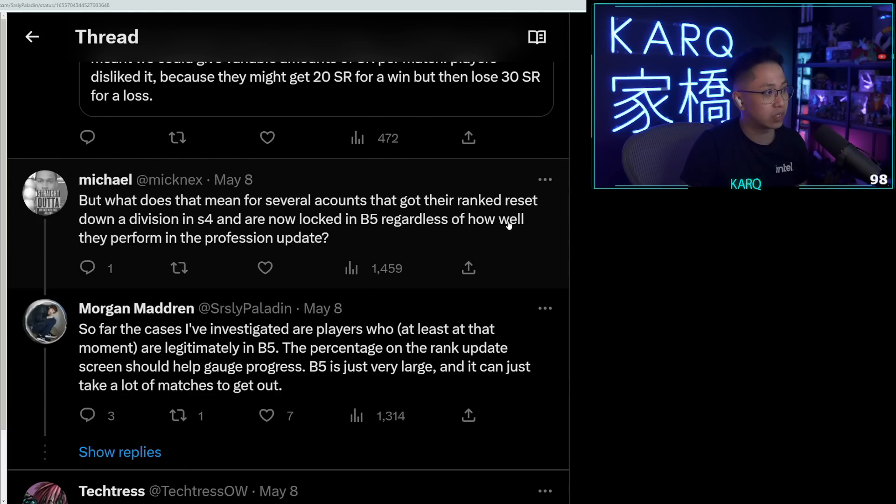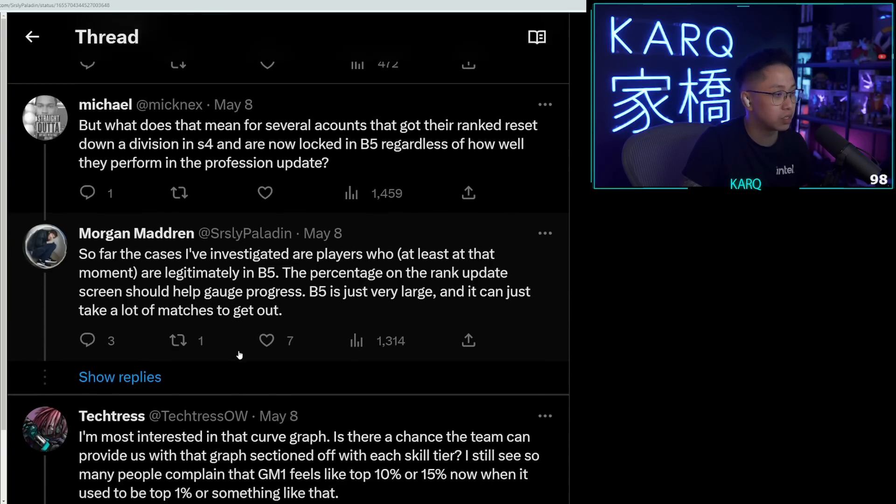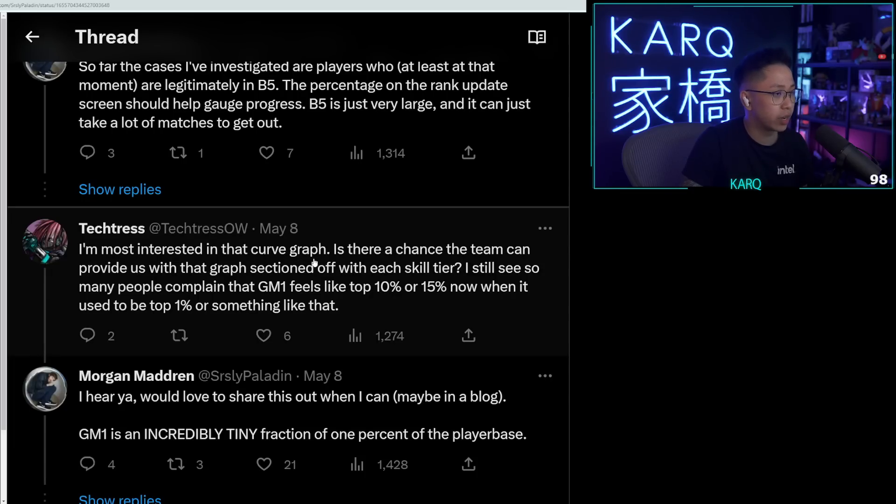More Twitter questions: what does that mean for accounts that got their rank reset down a division in Season 4, now locked in Bronze 5 regardless of performance? Morgan says the cases he investigates are players who are legitimately in Bronze 5 at the moment — the percentage on the rank update screen should help gauge progress, and Bronze 5 is just very large, so it can take a lot of matches to get out. Someone else asked if the team can provide a graph sectioned off by each skill tier, since GM1 now feels like top 10-15% when it used to be top 1%.